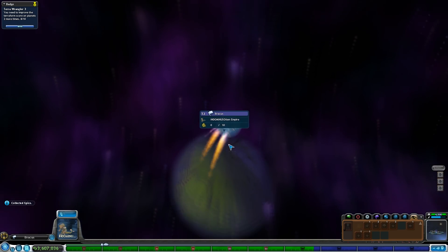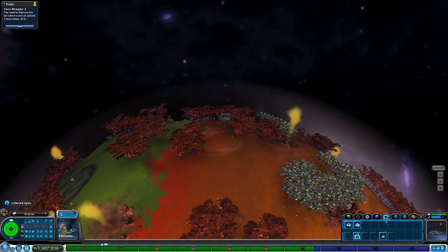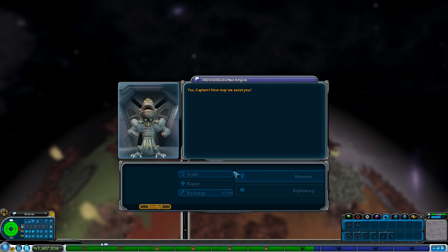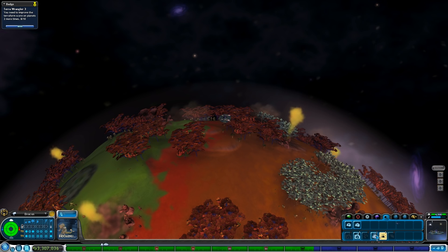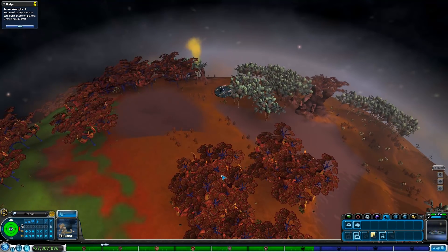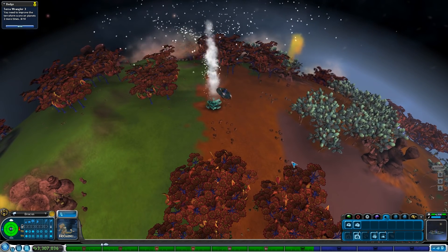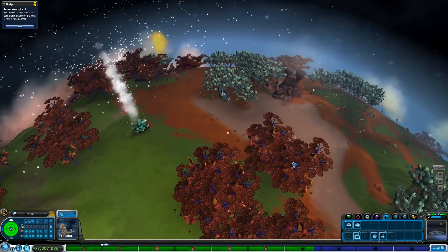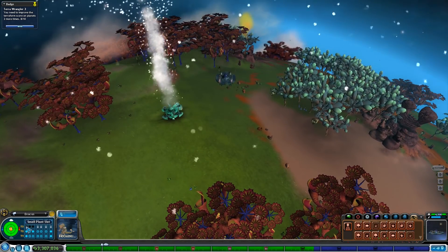What about you guys? Air tier two — needs to be cooled down. You guys have cooling — ice storm. I'll buy both just in case. I might be able to turn this planet tier three, which is fine. I'll take more tier threes in my empire. If it's as simple as cooling or heating, that's my favorite.